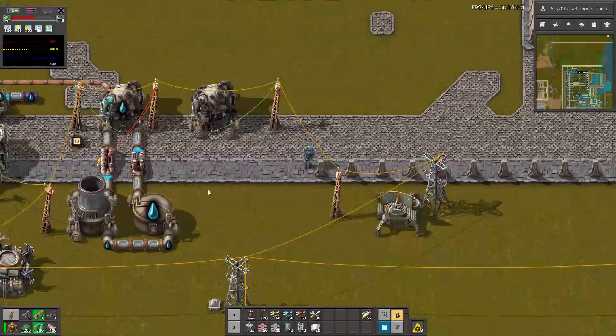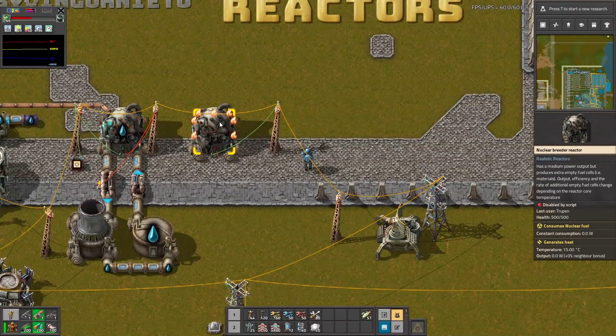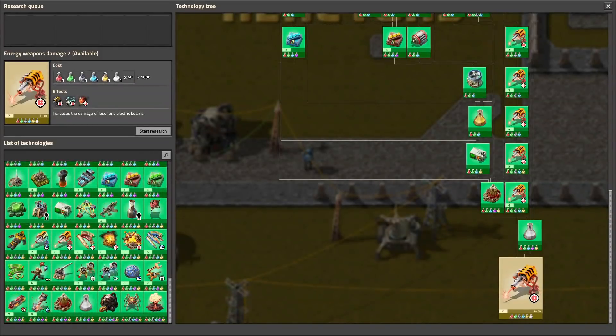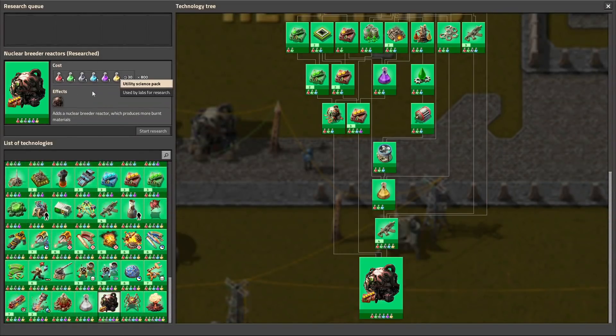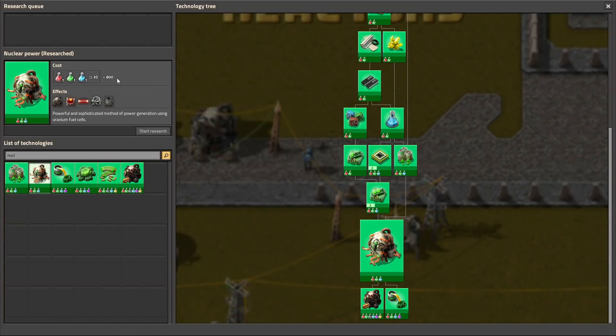This is a normal nuclear reactor and this is a nuclear breeding reactor. It's a bit expensive because it's very late-game research. It takes 800 of all of the science packs, while the normal reactor takes only this one.